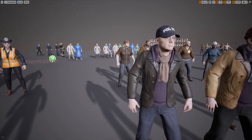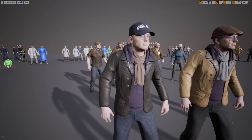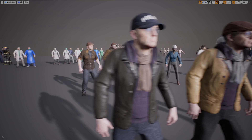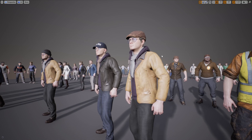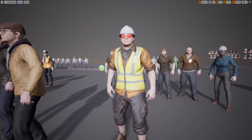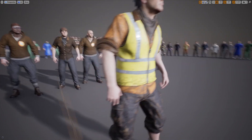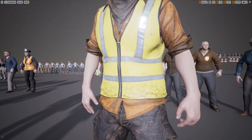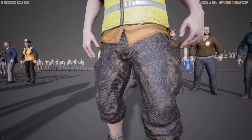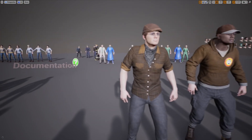They are all rigged to the epic skeleton. Here we have a cop with some traffic vest on. And then over here we have some more of the casual wear — like a police officer with a leather jacket and a scarf, jeans and shoes, a different style hat and some different colors. And then here we have a construction worker. He has a hard hat, some sunglasses, a safety vest — really nice detail, especially the dirt map and all that stuff.